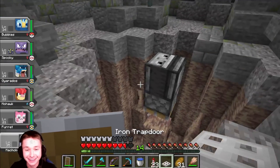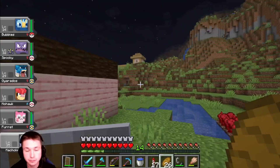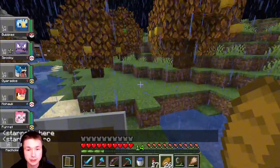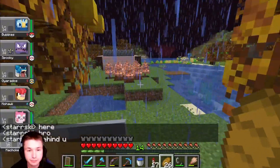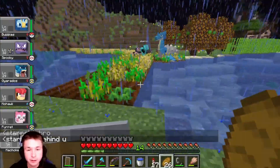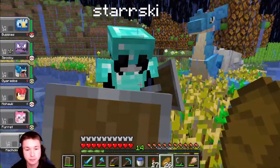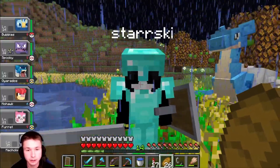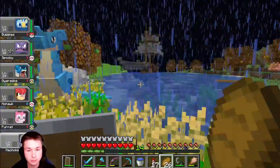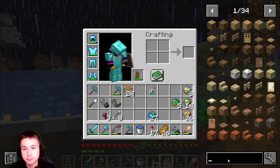Frosty, where are you? Here doesn't tell me where you are. He's over there with his Lapras. Frosty, can I trade with you quick? I forgot how to trade. Can one of you guys get lava? Yeah, I'm headed to the Nether. Good.